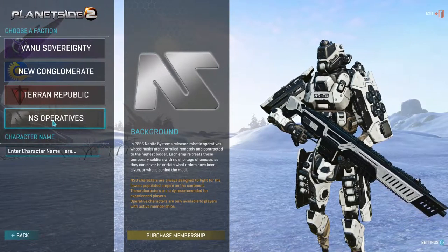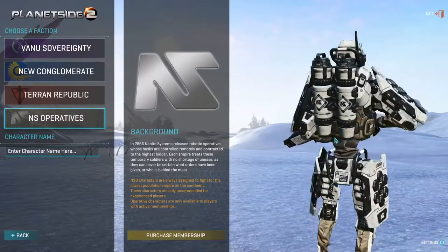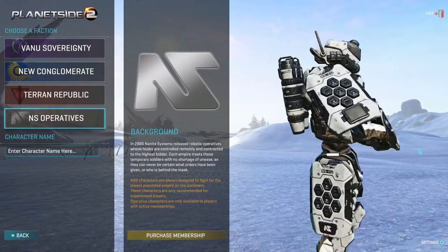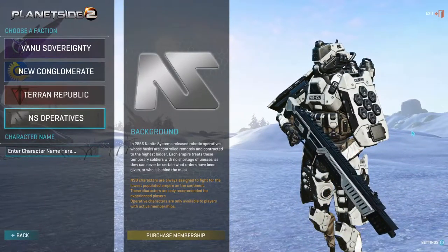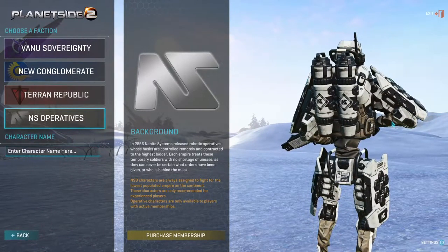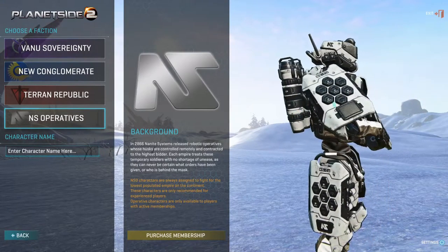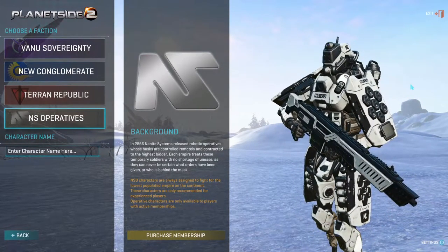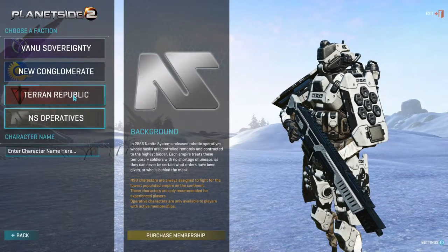There are also the NS Operatives, recently released and only for members — you have to purchase a membership. They fight on whichever side has the lowest population on the server, so you join whatever faction has the least amount of people.